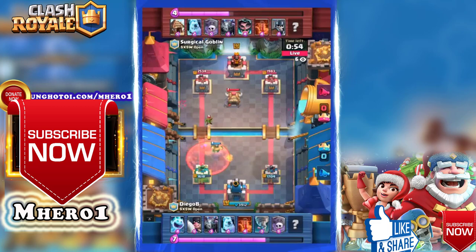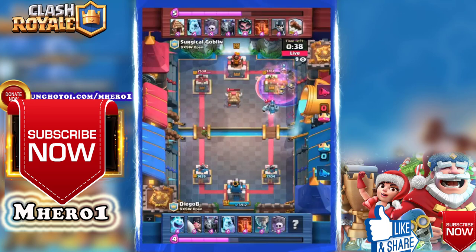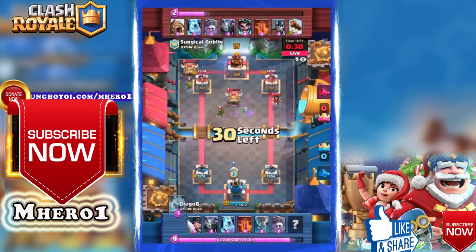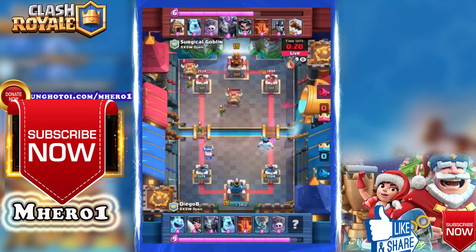But at what cost? He's already gone down to the 1700 mark on the right side and pretty close to the same at the left. Diego B is going to concentrate his firepower over on the right lane, while Surgical can go either side. Here comes an ice combo and a mega minion on the right hand side doing a ton of damage. The poison comes in — the log as well on defense — a lot of defense used by Surgical Goblin just to defend a graveyard push.